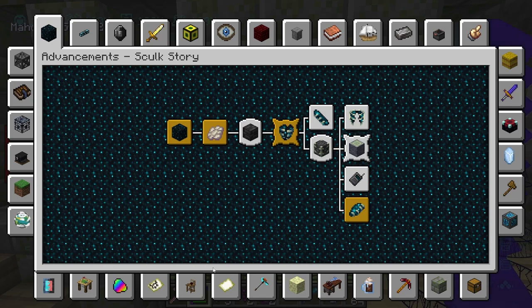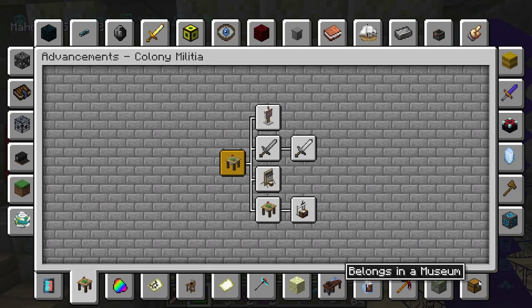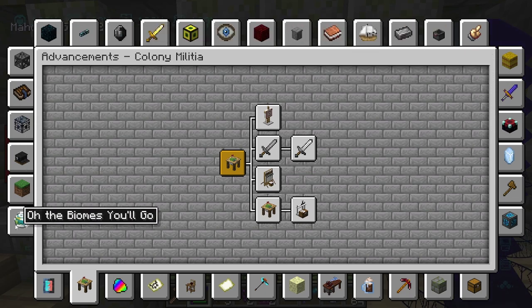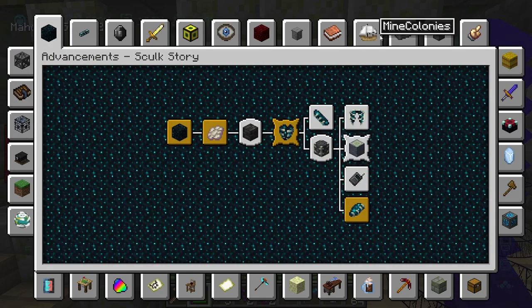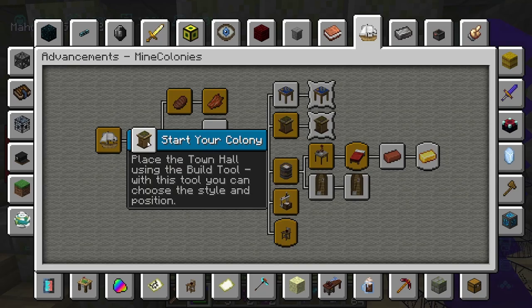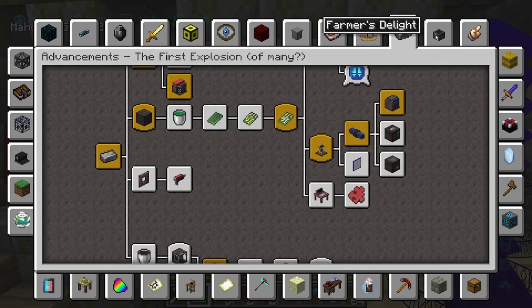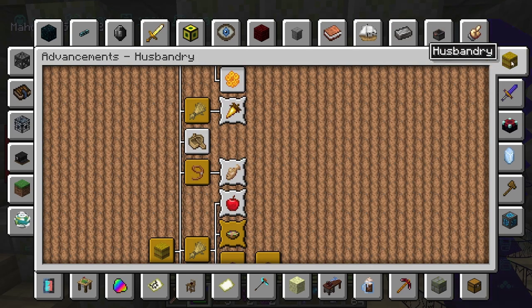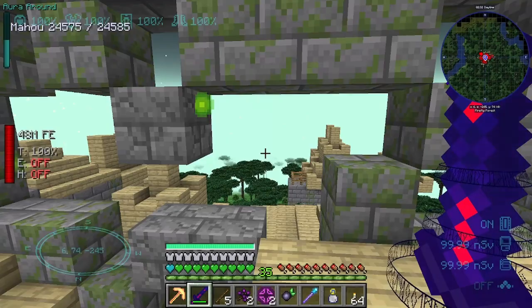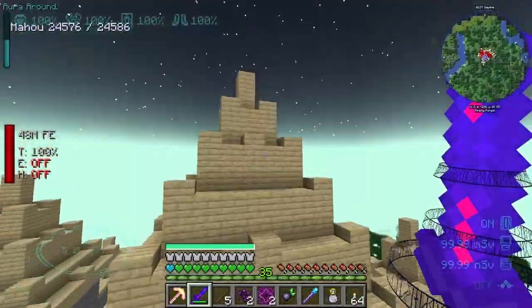I always forget where to go next, so you look in achievements - oh my god, look at all the achievements, that's awesome. Where's the Twilight Forest one? I swear it's got one. Colony Militaris... I'm getting distracted. The Bones... where the heck is the Twilight Forest? Mine Colonies, yeah. I might make it a task to complete the Mine Colonies achievements. I think I'm blind.